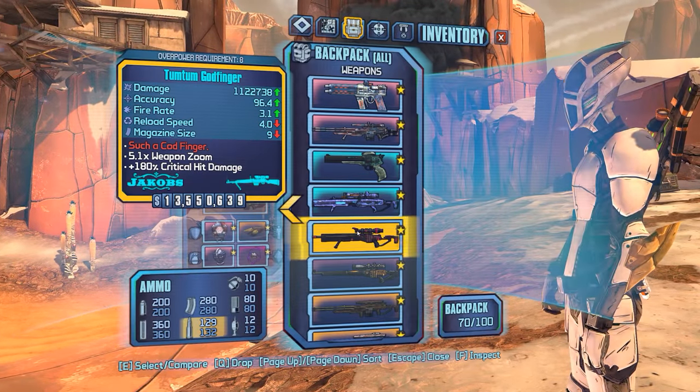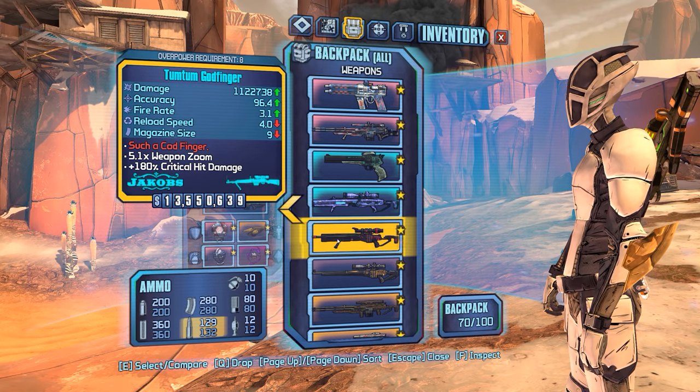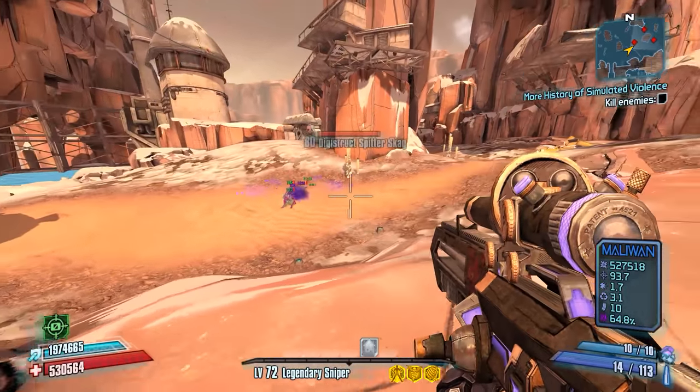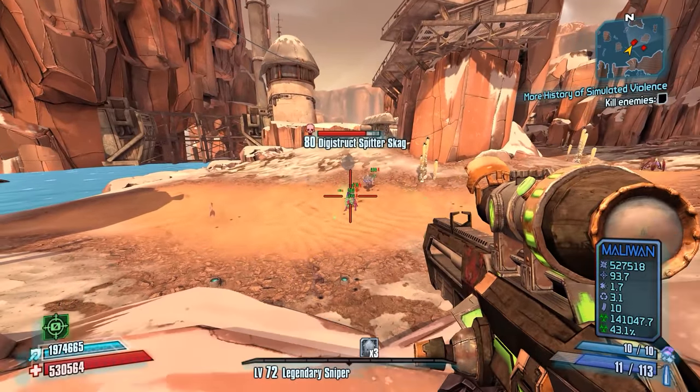It's going to be a Jacobs Grip Godfinger with a Tum Tum prefix, so that's going to be the critical hit damage accessory there, which is pretty nice. Hopefully we're able to get a Jacobs Grip Becca as well, with like a base damage accessory or something, because that would be ideal.